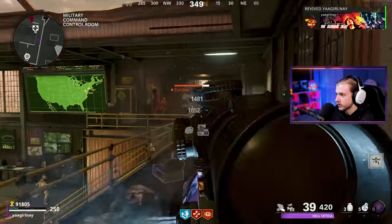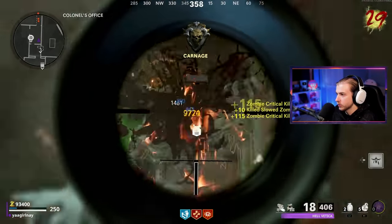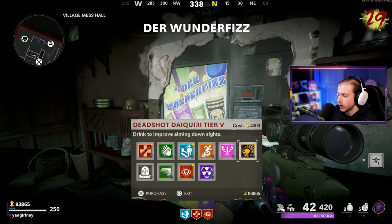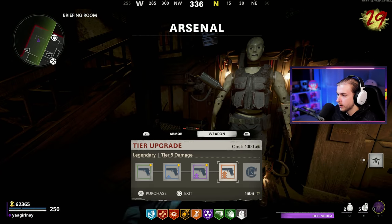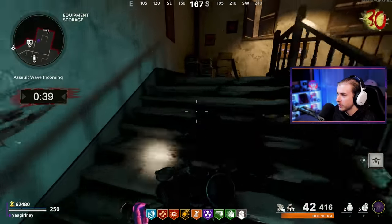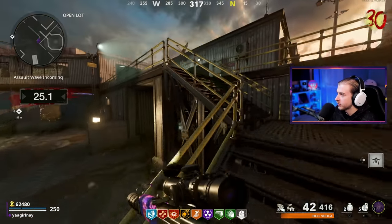We need to get the most important perk back — Deadshot — then everything else. Let's repair armor and upgrade this to gold. Orda is here on round 30 — for the first time in forever he actually showed up on time. He saw me go down and got a boost of confidence. We only need one more kill for a Ring of Fire too.